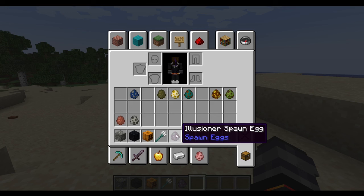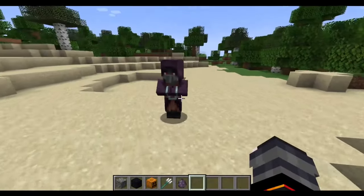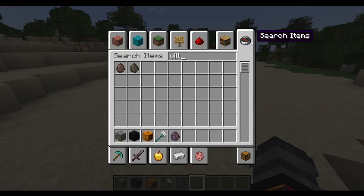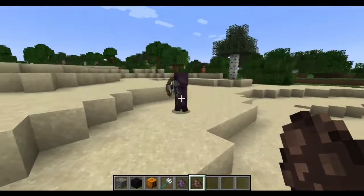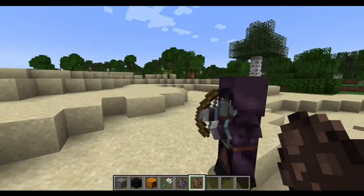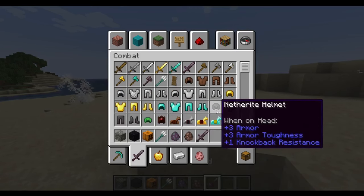Now, the Illusioner. The Illusioner is something we actually have in Minecraft to some extent — it's just not a functioning mob. Apparently this mod makes it a functioning mob. Here he is. Let me grab a villager so I don't feel like fighting him. The Illusioner — fine, I guess I have to fight him. I didn't want to.